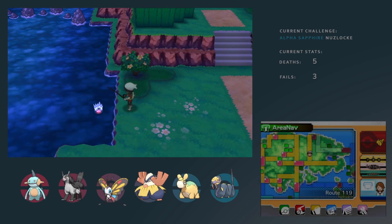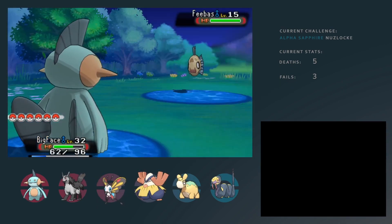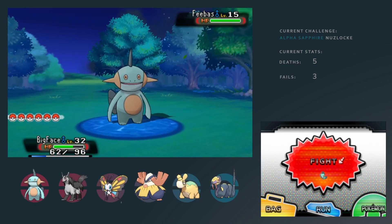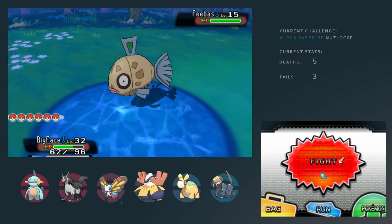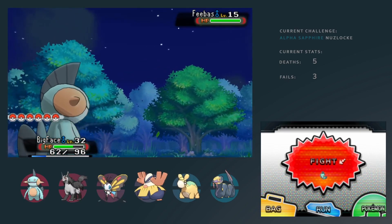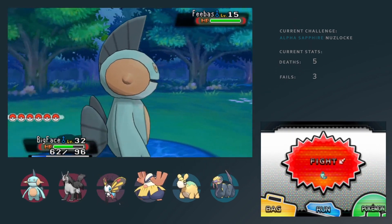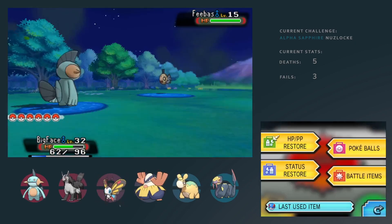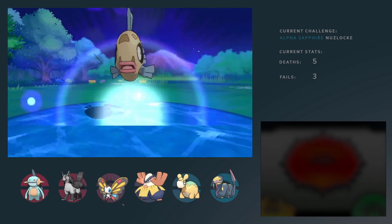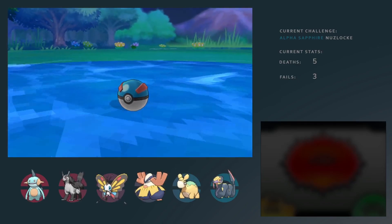Then it happens — the wonderful thing everybody hopes and wishes for. We reach Route 119, which has one very rare Pokemon. In a Nuzlocke, you daren't hope to catch it, but for me it happened actually. I avoided encountering any Pokemon at the start of the route, maneuvering through the tall grass very sneaky. I made it out without encountering any Pokemon, made it to the water, and then it happens — I find Feebas and I catch it. That's amazing. It's going to be very, very useful in the later game. But for now it's useless, of course, because you need to get the stats up, and it requires a lot of berries. So it actually took me a while before it became a useful Pokemon.